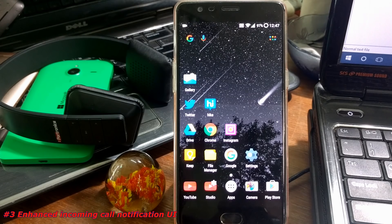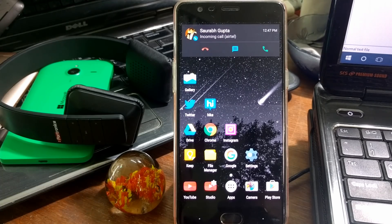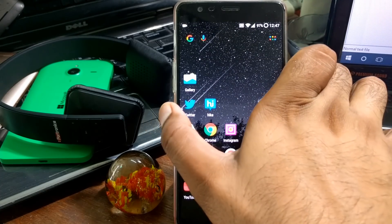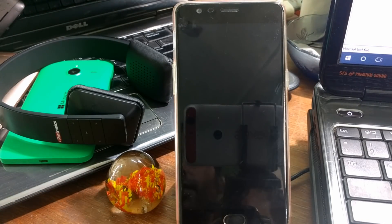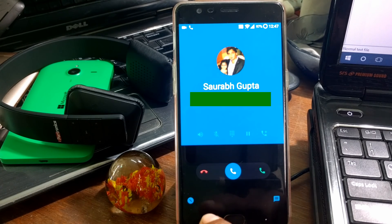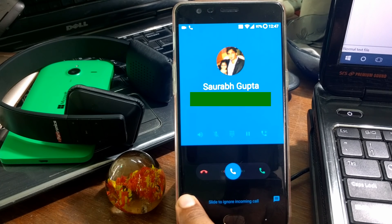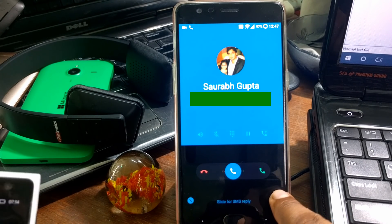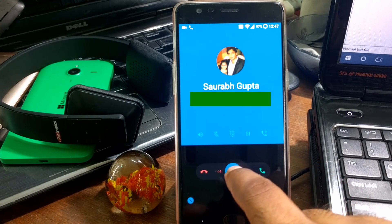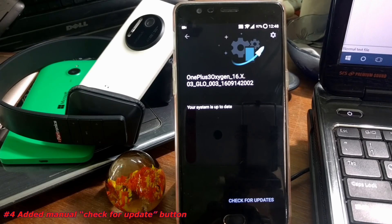There is a new incoming call UI notification. If I call some number and then close it and lock my phone, when the call comes back you can see this new option on the lock screen. You can slide down to ignore the incoming call, or press and slide for SMS reply. A couple of new things have been added — you can handle calls directly from the lock screen.